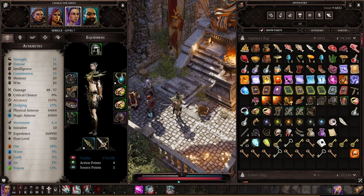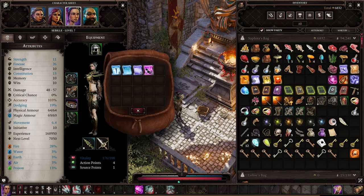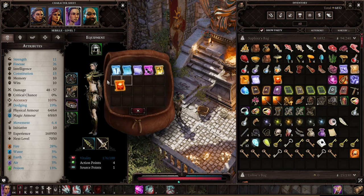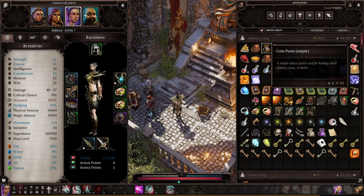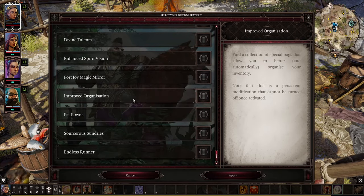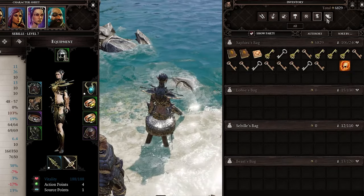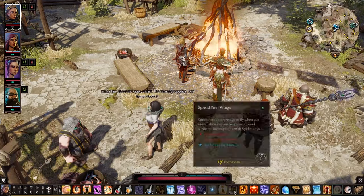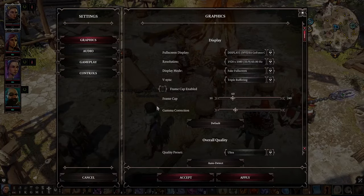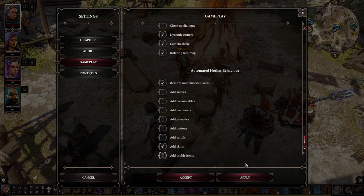It's a good idea to put similar items in bags — like scrolls in one bag, crafting stuff in another, and so on. You'll notice your inventory turns into a mess the further you progress. But do not turn on the improved organization gift bag, ever. These buttons will help you search for items much faster. If you dislike having your skill bars full of arrows, scrolls, and other items you picked up, go to the menu and uncheck everything but 'add new skills.' After you do some cleaning, your skill bars will look nice and tidy.